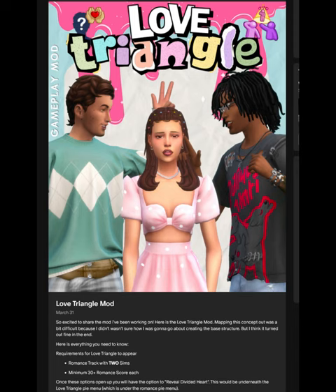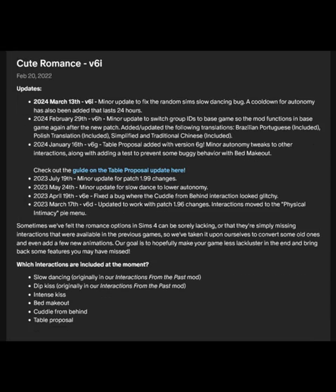The next mod is the Cute Romance mod, a dual project by Pancake One and Misery Yuki — sorry if I'm mispronouncing those names. It adds slow dancing, dip kiss, intense kiss, bed make out, cuddle from behind, and table proposal to your game.